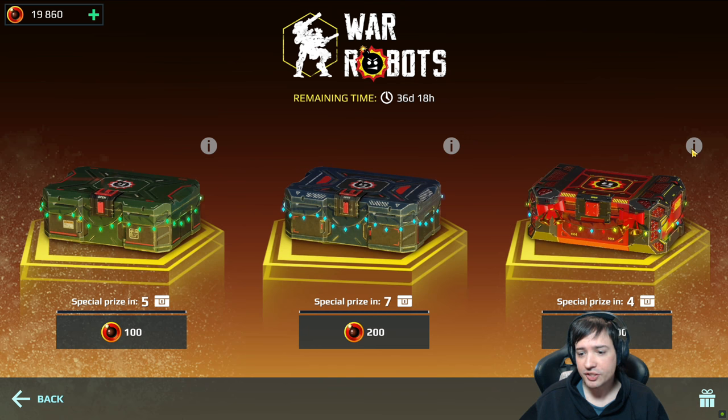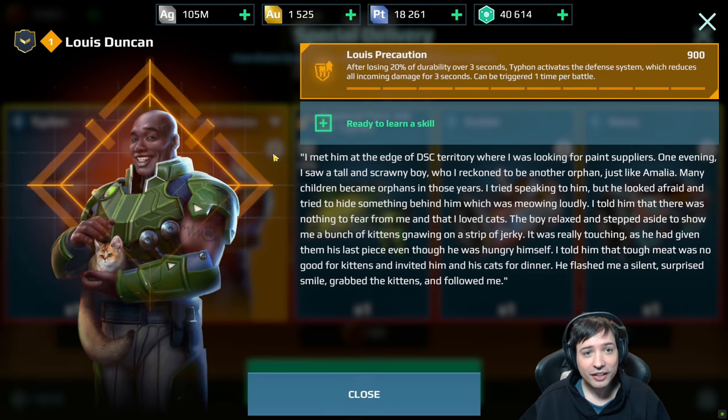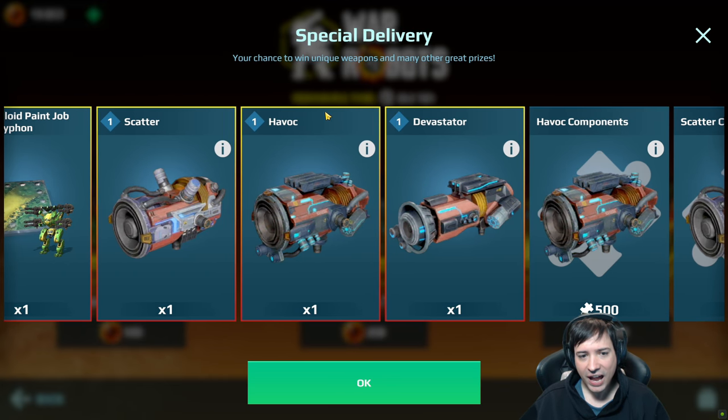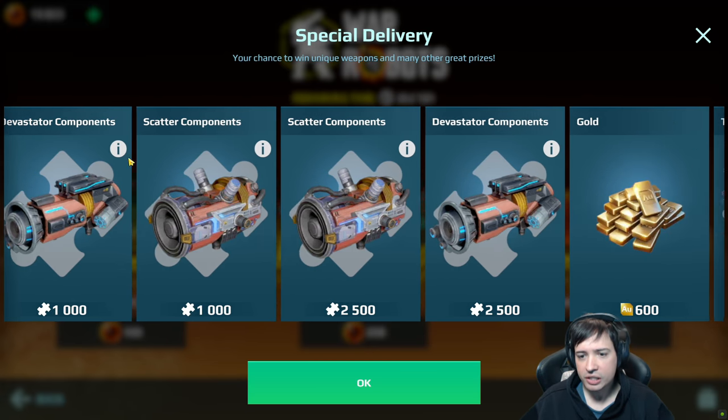The more expensive boxes are not interesting for this. The 200 boxes are the interesting ones because they have the Typhon robot, and even Lewis Precaution — that's his second name — who is the legendary pilot for the Typhon robot, the first Typhon. There's probably going to be more legendary pilots for the Typhon robots coming. And you can see there's the Scatter and the Havox, and those I want. Those and the Typhon is my goal.